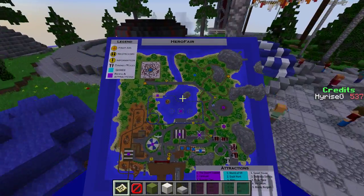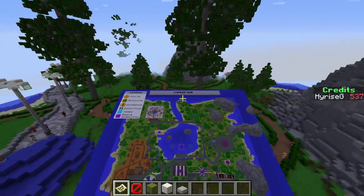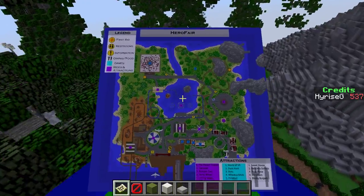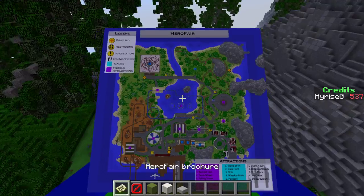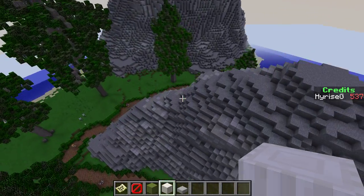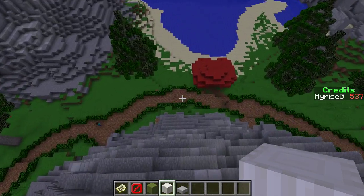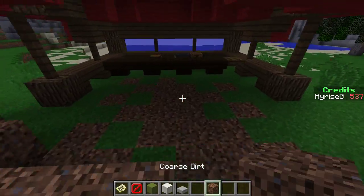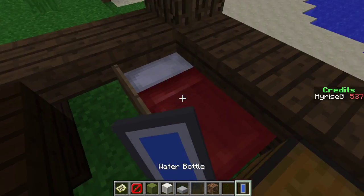Let's hit up the first aid. If we're at the maze we gotta find it - first aid must be over here somewhere. First aid, yep, right here - the first aid office. Right over to the side. Cool walkway - what block is this? Coarse dirt - pretty cool. I need some water. We should get into bed only to see what night does.